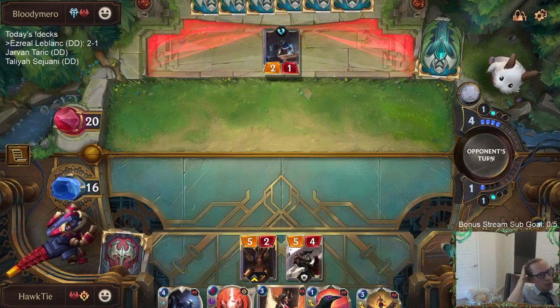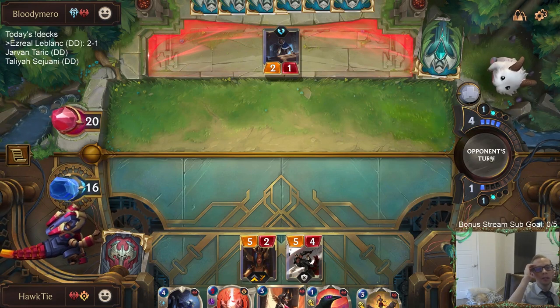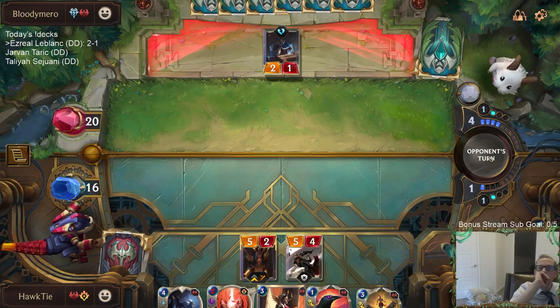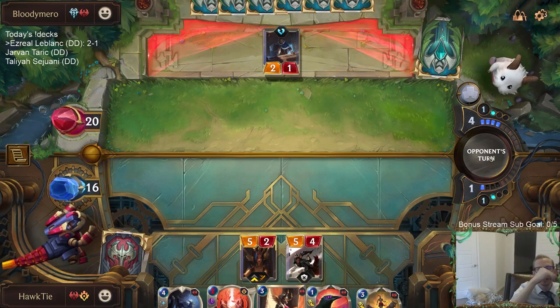They can have Sentry block my 5/4 and then cast Avalanche — that'd be sad, but that would just be a three-for-three, and then they'd draw an extra card.